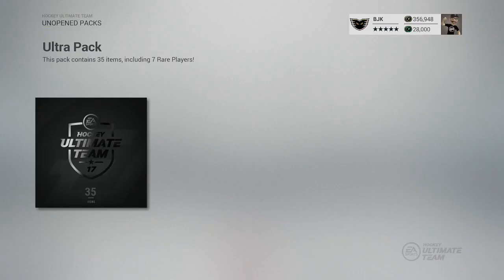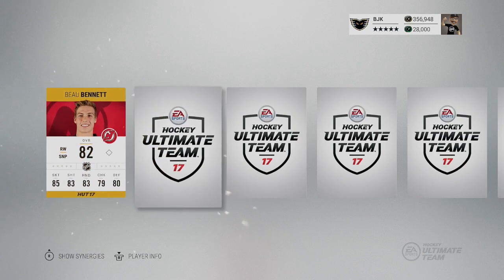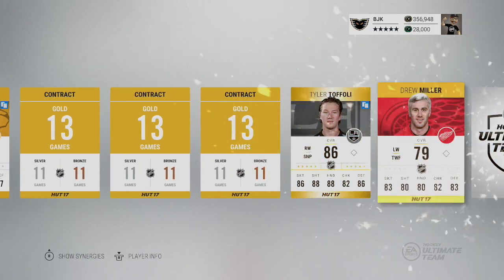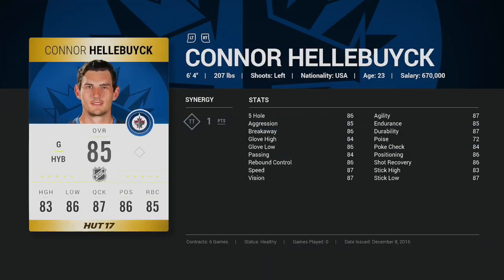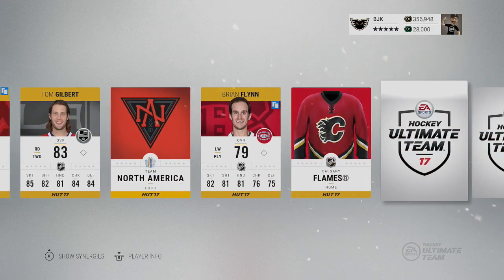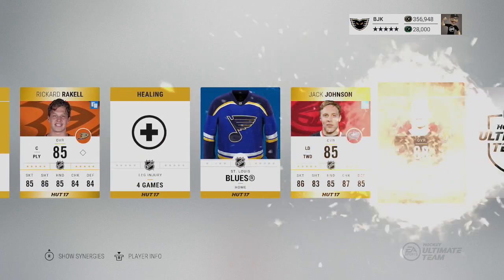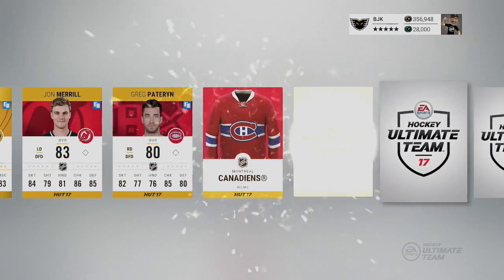Our final ultra pack right here — seven rares, we're gonna count them this time. Looking for our first rares: Tyler Toffoli, there's one. Connor Hellebuck — there's one of the new players, an 85 overall goaltender gold card. At six-foot-four, he may be usable — decent pick there. That's two rares, five left to go. Aaron Ekblad 87 — not too bad — that's three and four.